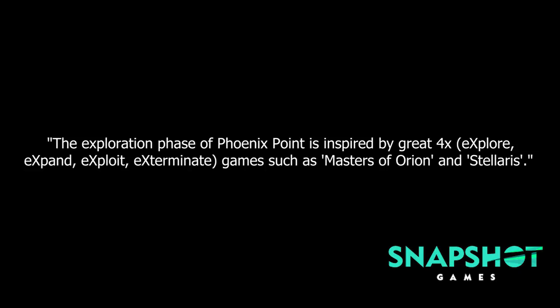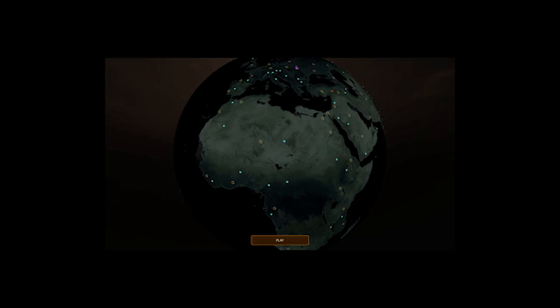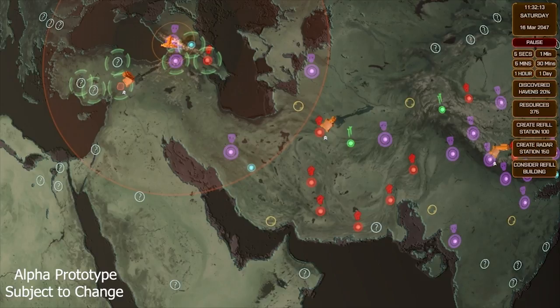Julian Golop has previously stated that the game's Geoscape is almost intended to feel like a 4X strategy game, and this is repeated again in the latest update, where they showcase the densely packed points of interest that can end up covering the entire planet. The game is also designed with heavy replayability in mind, with points of interest being reshuffled when you start a new campaign and further evolving as that campaign progresses, ensuring a different play experience every time. Snapshot Games has also stated that your average campaign will start with anywhere from 100 to 200 individual havens placed around the globe, just waiting to be discovered, assuming they're not destroyed by invaders or engulfed by the mist first.